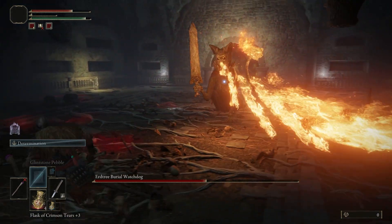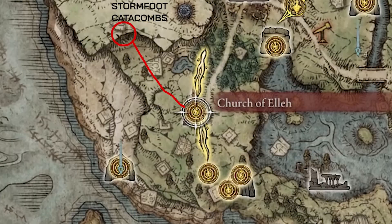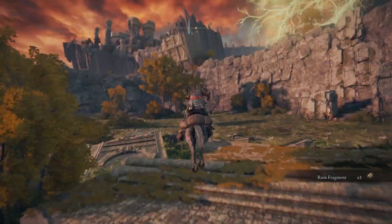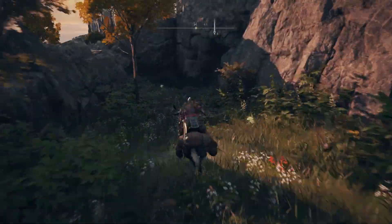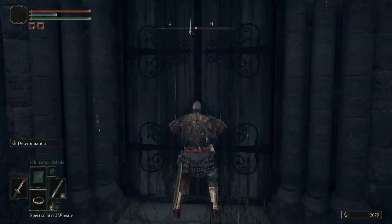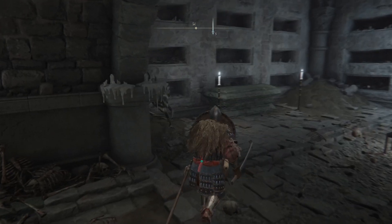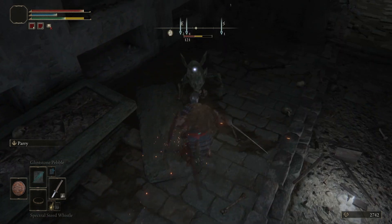For those who want to know how to encounter the boss, first visit the Church of Ella Site of Grace and head north. Run past the ruins and keep going until you see an opening next to the cliff face. Once you open the door to the Stormfoot Catacombs, you'll be able to rest at another Site of Grace. Then head down the stairs and take out the two Stone Imps in this room.